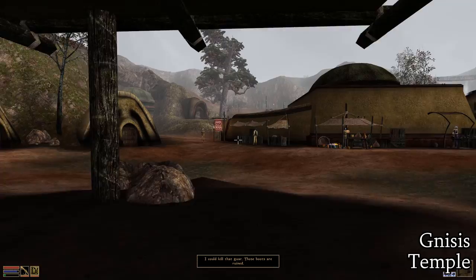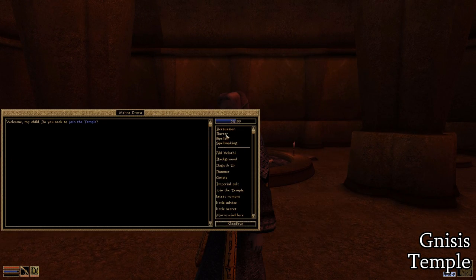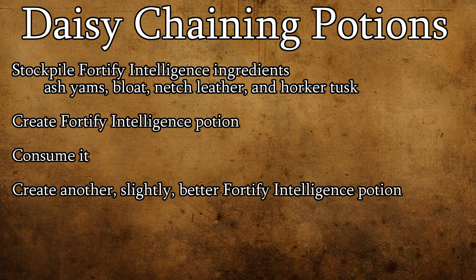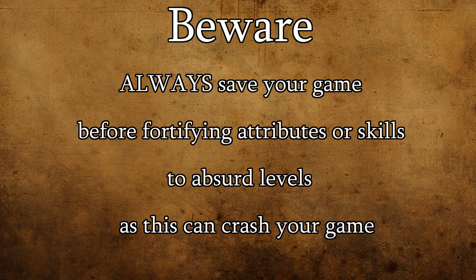In addition to being relatively common, several vendors sell these items too. One notable vendor is Mayra Drora, who resides in the temple at Nisus — she regularly restocks her supplies of bloat and netch leather, among other things. Once you've got your ingredients, you'll make one fortify intelligence potion, drink it, then use your newly fortified intelligence to make another slightly better fortify intelligence potion. Continue doing this until your intelligence is sufficiently high, then create whatever enchantment you like. Consider enchanting a whole set of gear that fortifies your enchanting abilities so that in the future you won't need as many potions. Just remember to save your game before starting this process, because at high levels of stats you can actually crash your game depending on your hardware.